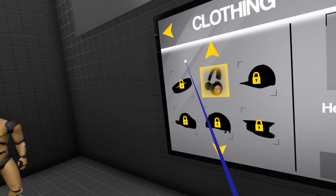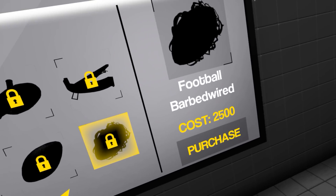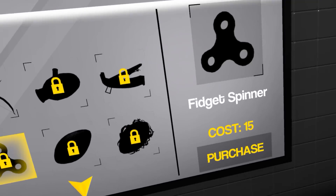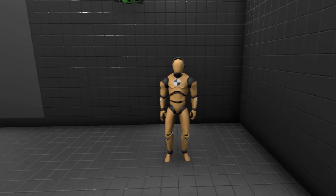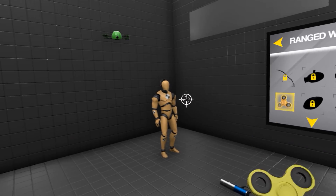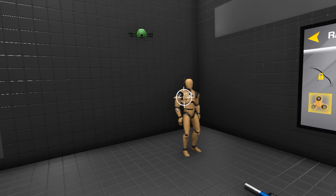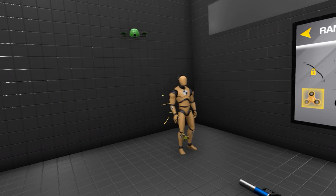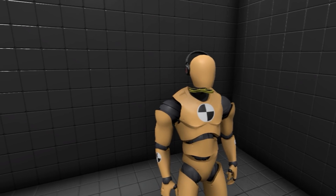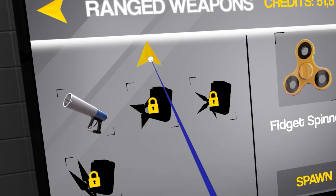Now let's unlock some weapons — that's what we're all here for. There's a football, barbed wire — I don't want that. I want a fidget spinner. It costs 15. Is this still cool? I got it and I can throw it. It doesn't do any damage — look at that. Wow, really? Oh, it's stuck in his neck now. That's lovely. We can get a fidget spinner — that's so cool.